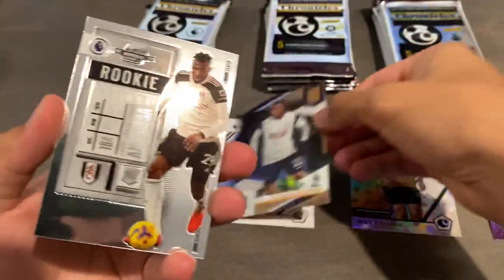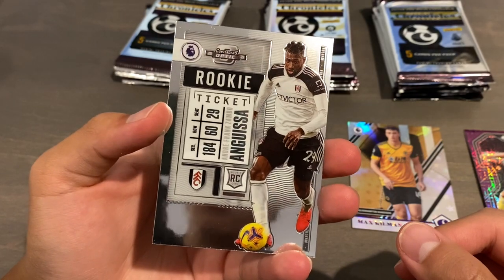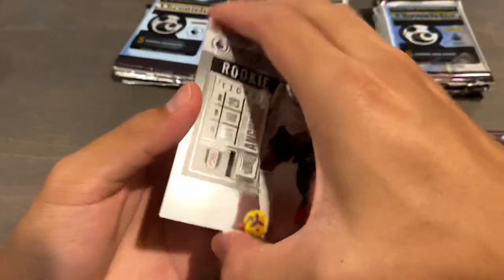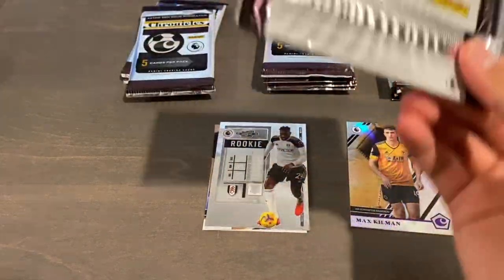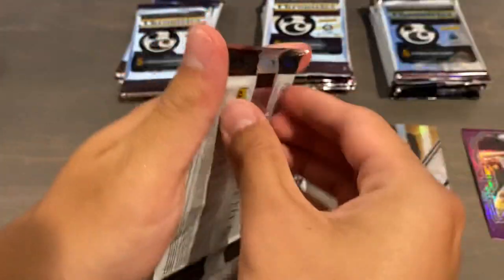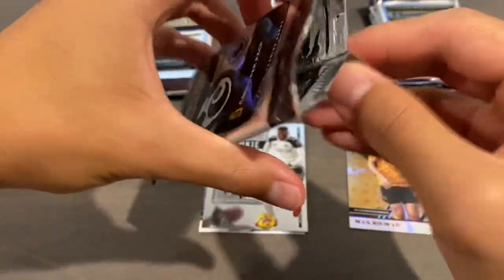Steven Bergwijn Elite base. And we have a rookie ticket from Contenders Optic of Andre Frank Zambo Guiso of Fulham, who are now relegated. The rookie ticket is in a bit thicker stock, higher quality cards. Contenders Optic is not a product they've done for soccer before.